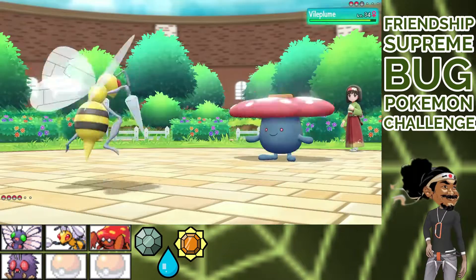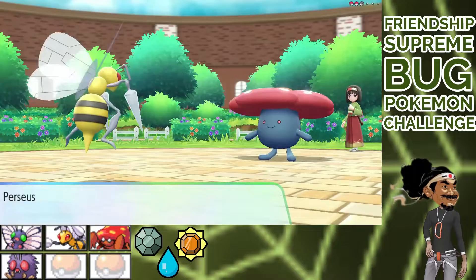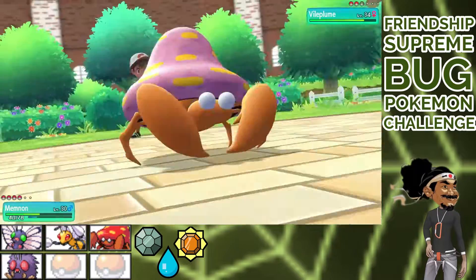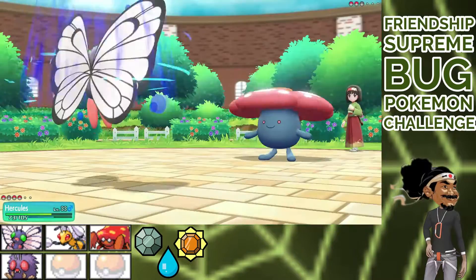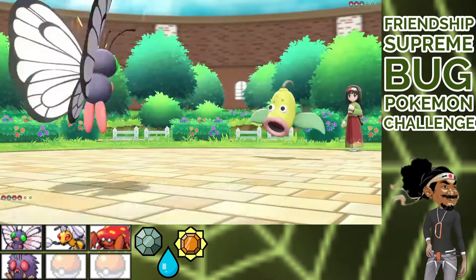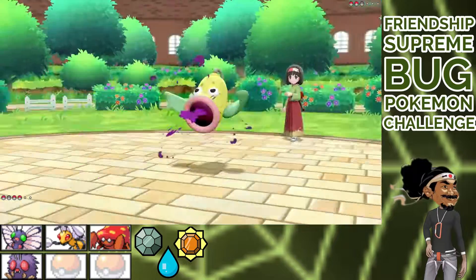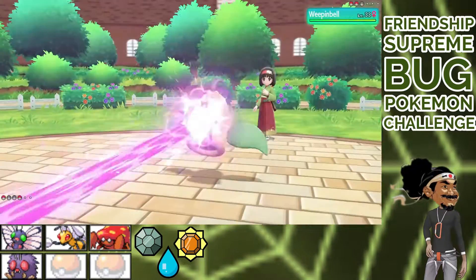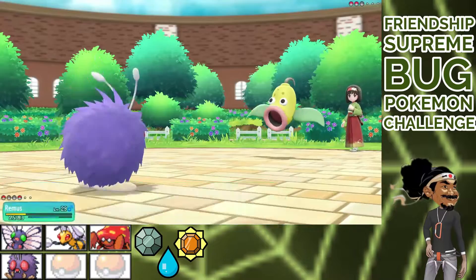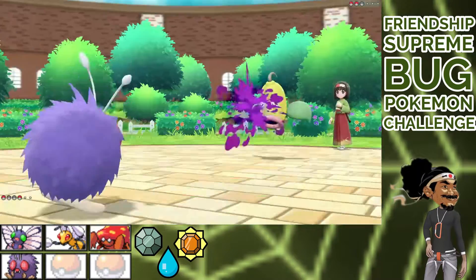Next, Vileplume. Moonblast wasn't super nice to me, so we switch to Memnon. Leech Life isn't helpful enough, and Memnon falls in battle. Hercules comes out and we decide to deal with Vileplume later. Hercules Quiver Dances, but baits. Remus comes out since I miscalculated with Hercules, and gives some Psybeams. Poison Jab isn't very effective, but tell that to my HP. Remus down.